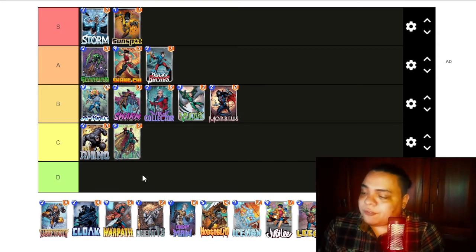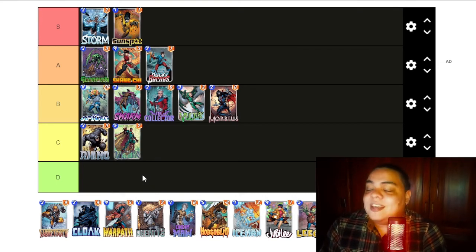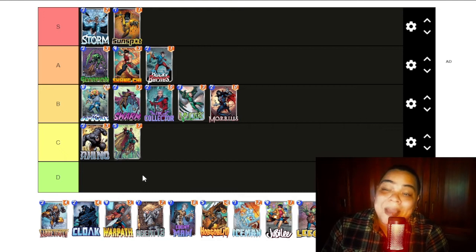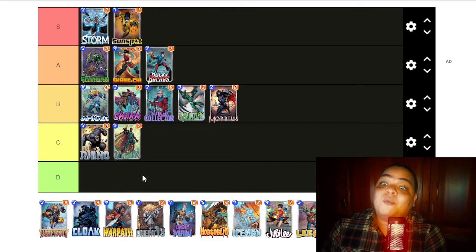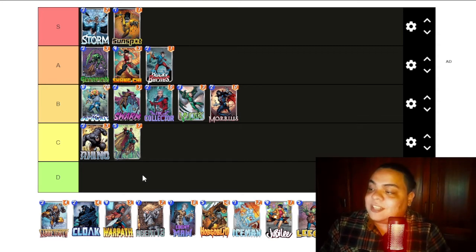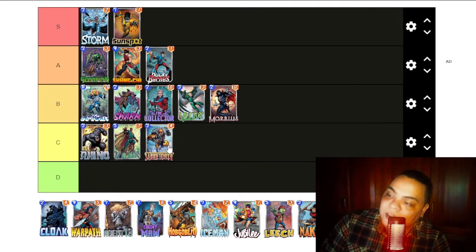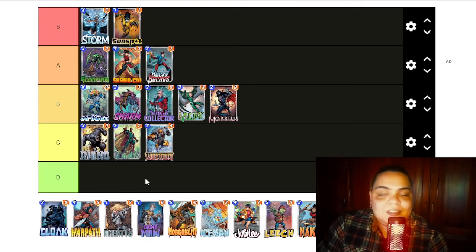Now we have Sabertooth. For some people Sabertooth is one of the worst cards in the game because he doesn't see any play and his ability is kind of meh. But I believe he has potential — he is sometimes played in the Carnage plus Venom deck and I believe he has potential in that deck combined with Death. So I don't believe he's in D tier, but he certainly isn't any higher than C tier. I will place him in C tier — he could easily land in D tier, but I like him and believe he can be cool with Venom.